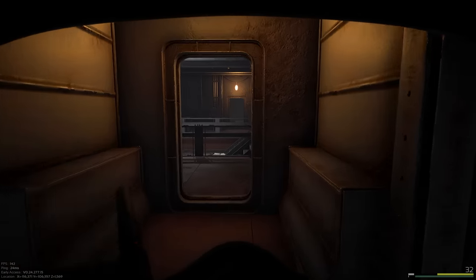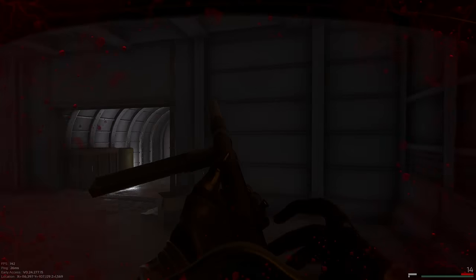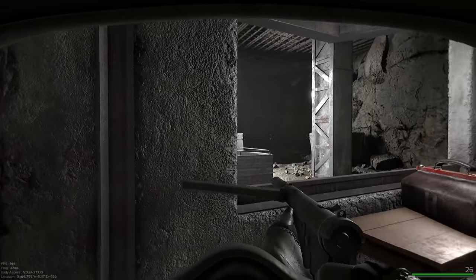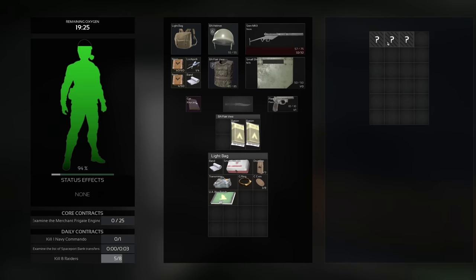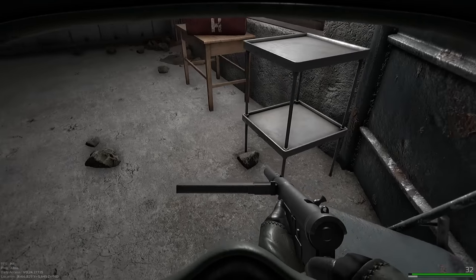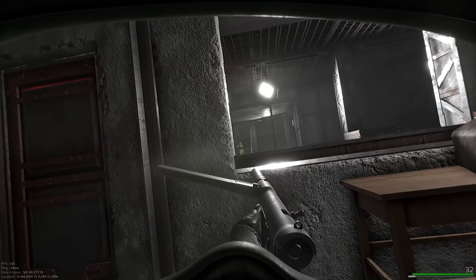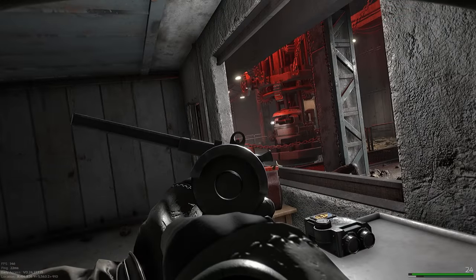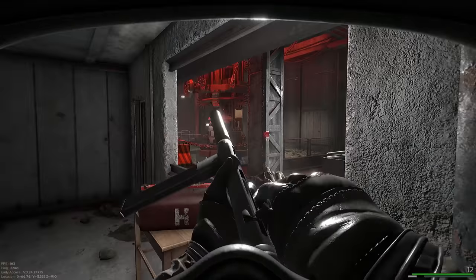Tip number two is something I took for granted after playing thousands of hours of Escape from Tarkov: you can quickly move items over to your inventory by pressing Control and then left clicking that item in your stash, a container, or an enemy's inventory. This is almost always faster than drag and dropping loot individually, and it automatically rotates the item so it fits into whatever free space is in your backpack. It also auto-stacks items, though this can sometimes be buggy.